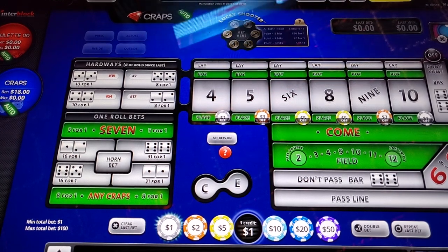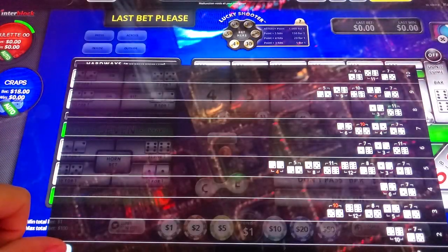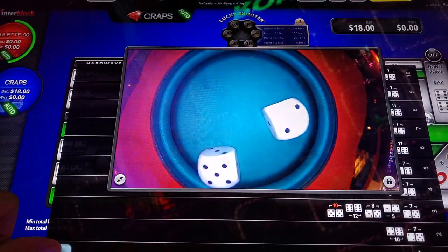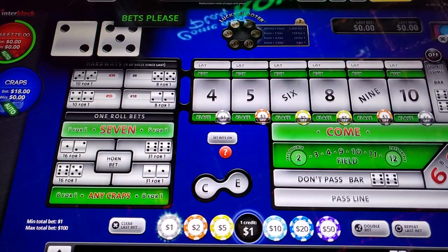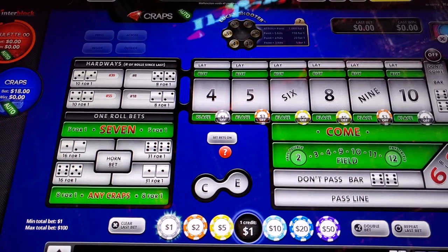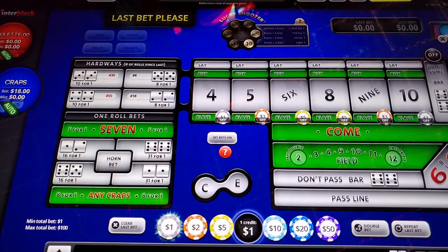I'm going to wait for a come out roll. As I was sitting here getting everything ready, it's been pretty short rolls if you look at it. Lots of them. Maybe I'll play the don't. Seven, eight, five — I'm turning out. One more bet. Eight, two, two, three. Looks like it's been rolling tens a little bit, so maybe I'll actually lay that four.